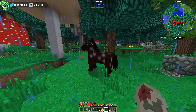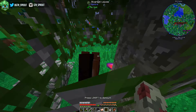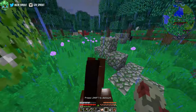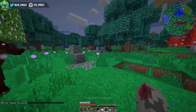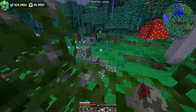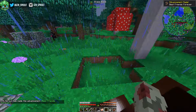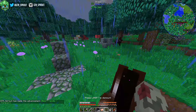We found a horse - and I think we had a saddle too. If I can just tame this horse, which I don't remember how to do, we'd have a very good mode of transport. As far as I remember it's just keep trying to mount it, but I don't quite remember the mechanic. I'm going to give it a couple more tries just before we go to the nether.